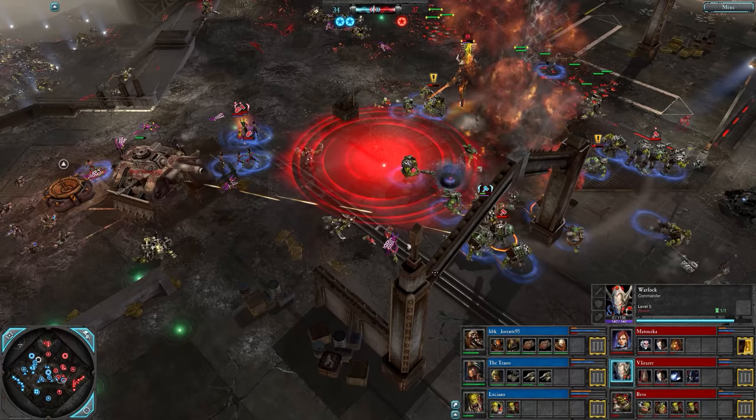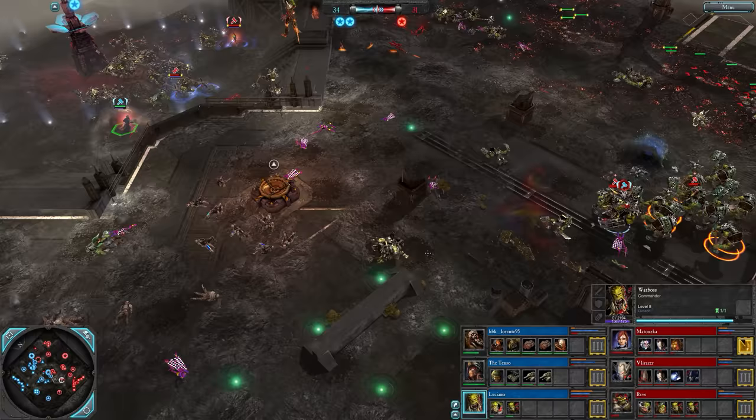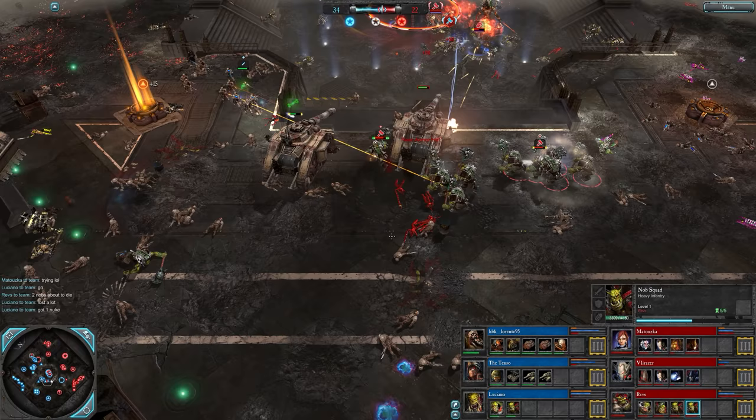Manticore strike I think it is - pretty well hit as well. War Boss might need to flee - he's a tough fella but that's two Nob Squads and down you go. Level four and level one - Luciano is looking quite depleted, needs to get something on the field. 34 to 26 on the VPs. Red team going for a decap here.